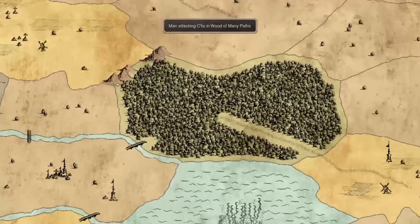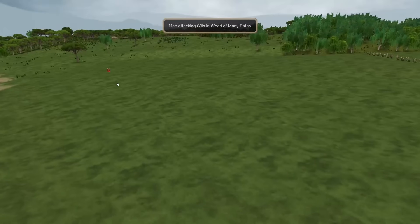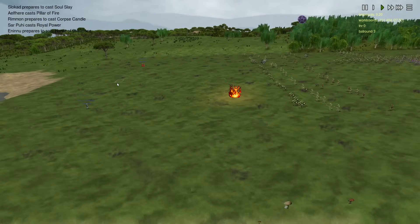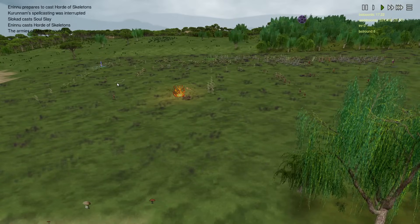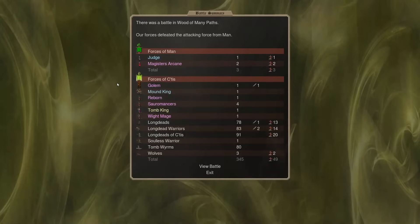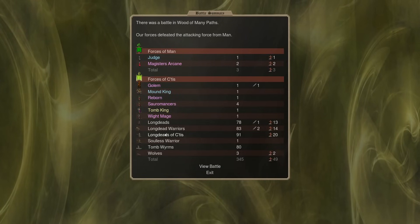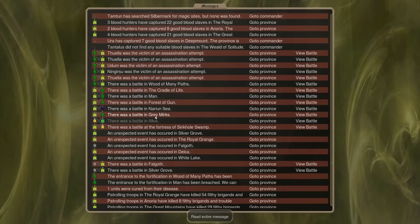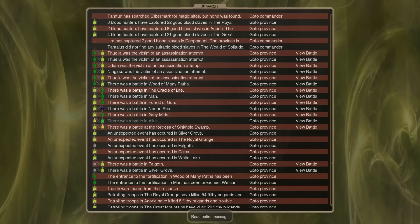I wonder if this was a gem bait. They're just summoning some elementals and it did gem bait me. They killed a fair amount of long dead — 50 long dead. That's not insignificant. Coming down, we've got a battle here.